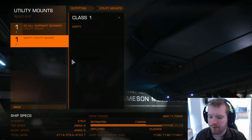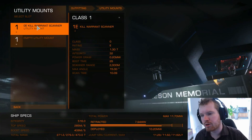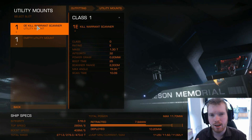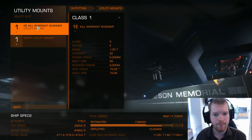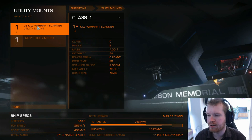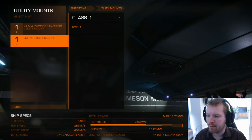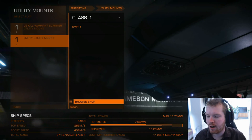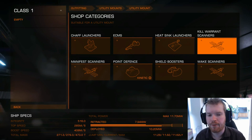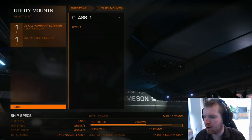For utility mounts, now that we have a little bit of extra power and more money to play around with, I've gone with a kill warrant scanner — we talked about this on the Eagle. It's a good choice to get a little bit more money out of your bounty hunting, since you can scan people and get extra bounties if they have them in other systems. We also have an empty utility slot — I would probably go with a shield booster for the next upgrade to get that little bit of extra defense.